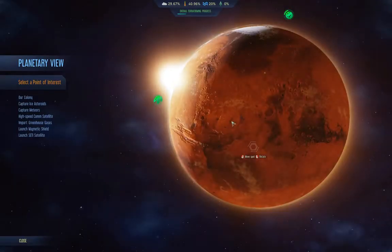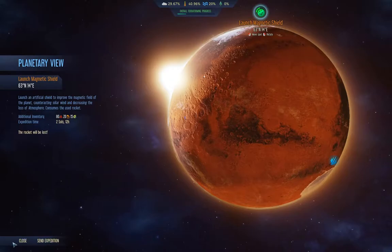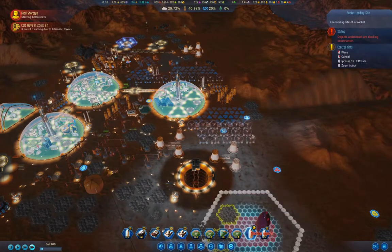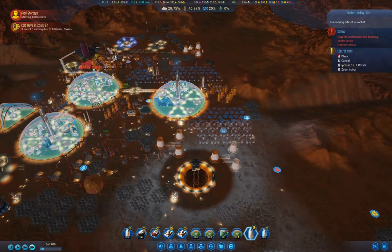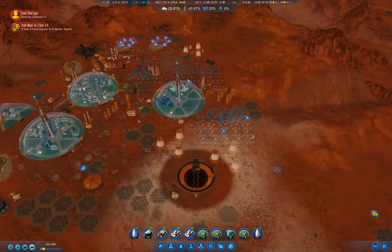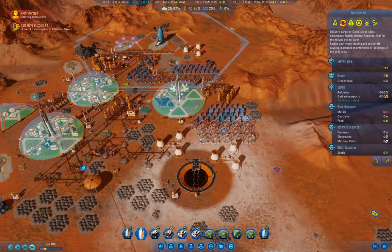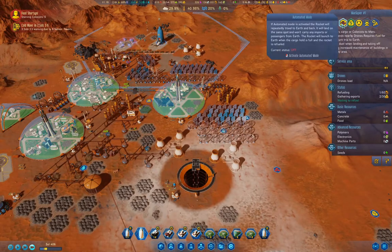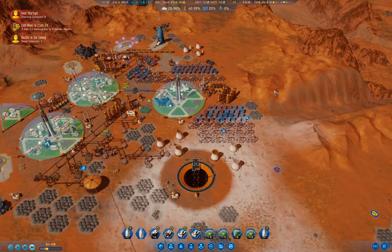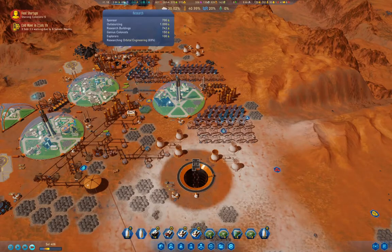Up in orbit we've got a magnetic shield, and I think we want to launch it — but that requires building a rocket. Exports are allowed — you're going back on trade duty. I want to get enough resources built up to build the space elevator for when orbital engineering finishes. We're down to 41 vacant work slots, which is good.